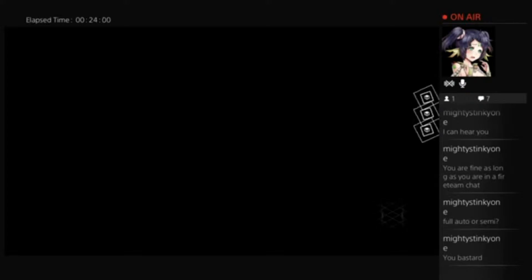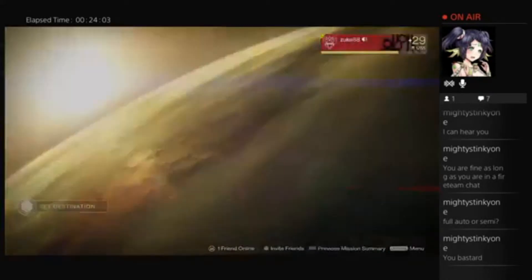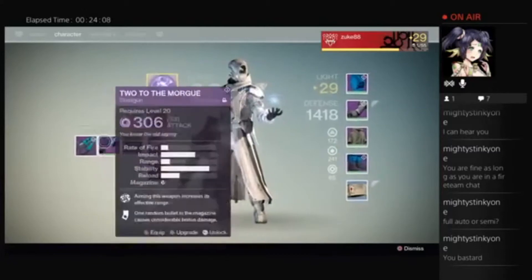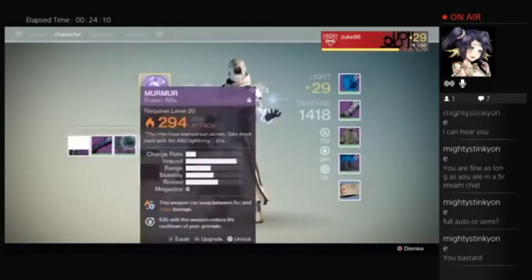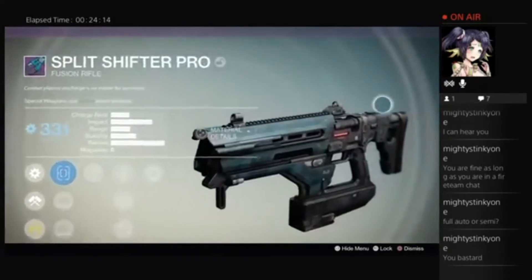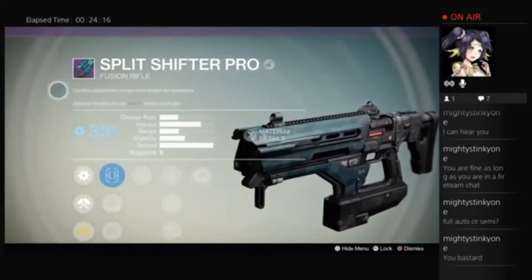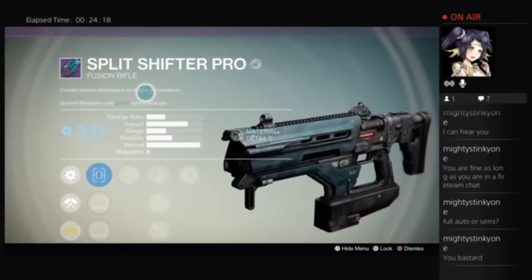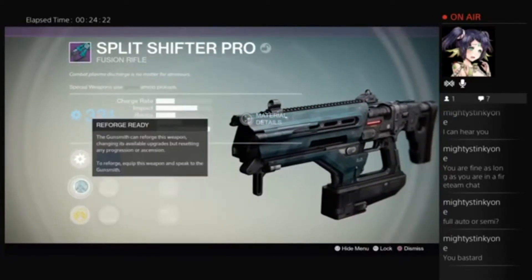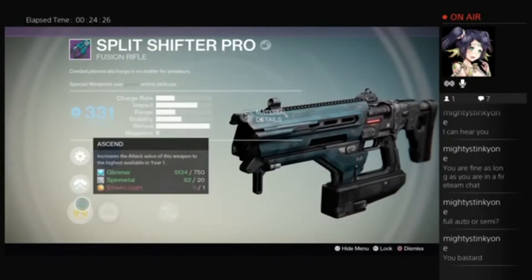Oh my goodness. Time to look at this thing's perks. Screw you, Murmur — I might have to decide between — but seriously, let's look at this thing. Split Shifter Pro. These perks are amazing. We have arc damage, reforge ready — you can reforge this weapon, I'll talk about that later. Cascade: melee kills increase the reload speed of this weapon for a short time. That's pretty cool. Quick draw — we know that one. Accelerated coils reduces charge time.